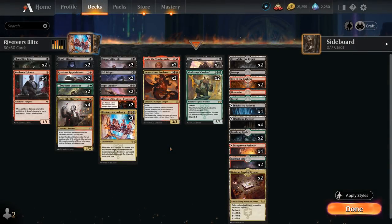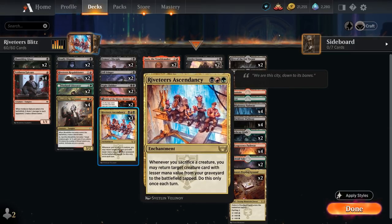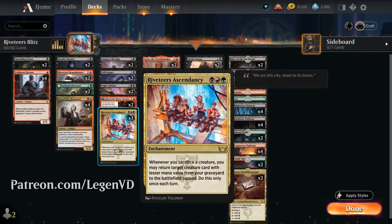Hello and welcome to another Standard Gameplay video. Today we're taking a look at a Jund-colored or Riveteers sacrifice deck built around Riveteers Ascendancy, as voted on by my supporters on Patreon.